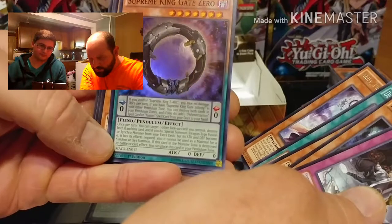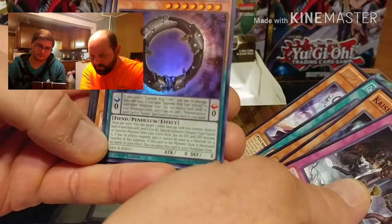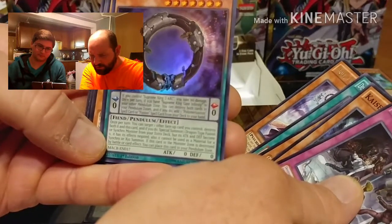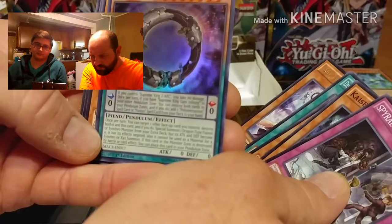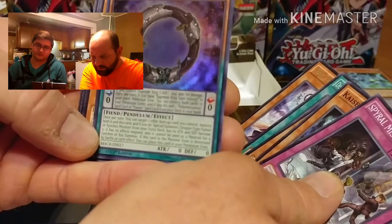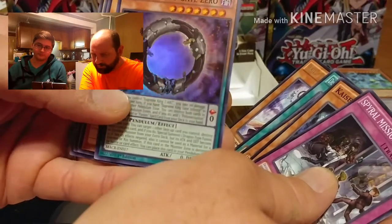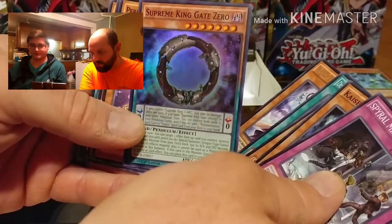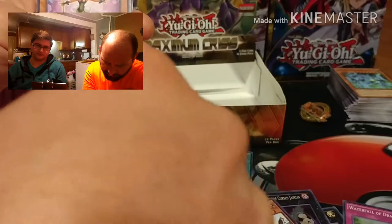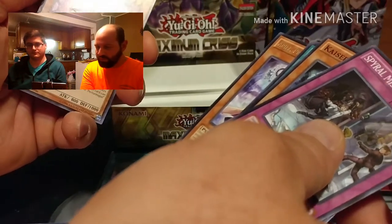Supreme King Gate Zero effect: once per turn, target one other face-up card you control, destroy both it and this card, and if you do special summon one Dragon-type Fusion or Synchro monster from your extra deck - but its attack and defense become zero, its effects are negated, and it cannot be used as material for Synchro or XYZ Summon. If this card in the monster zone is destroyed by battle or card effect, you can place this card in your Pendulum Zone. It's pretty much the same as Supreme King Gate Infinity that we already pulled.